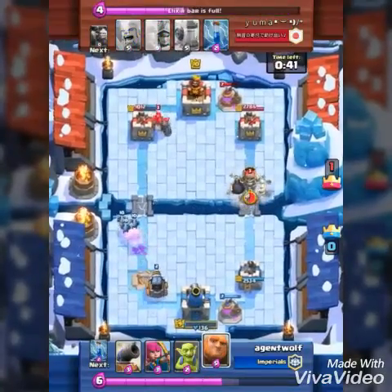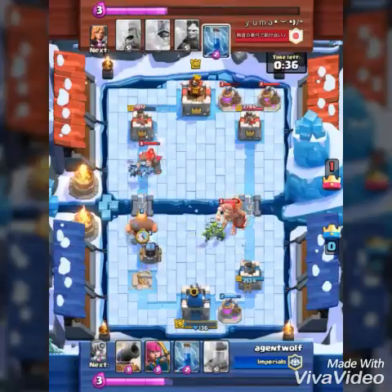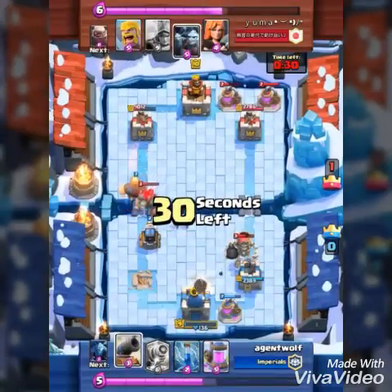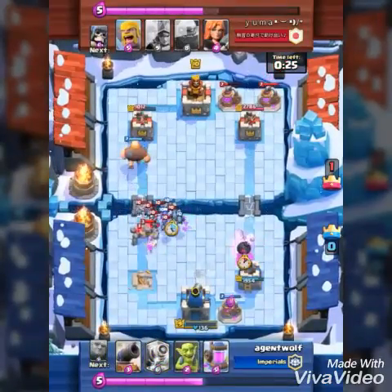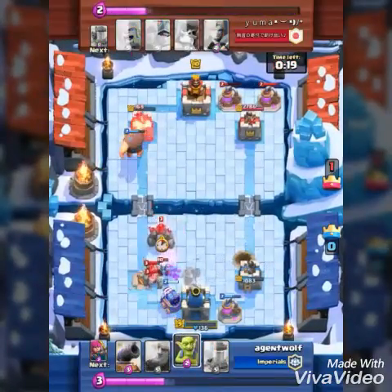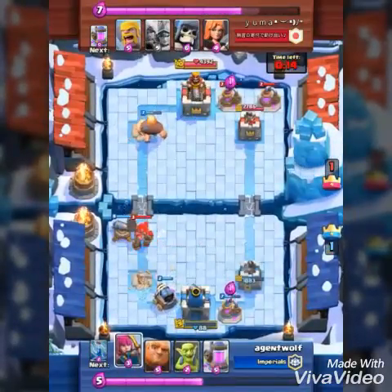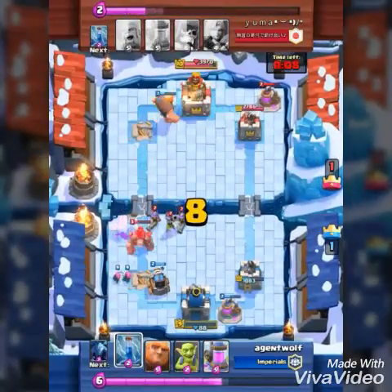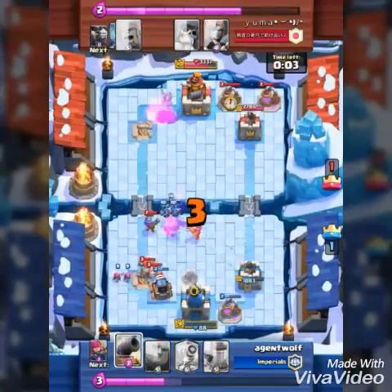At this moment I didn't know he had a giant skeleton — he drops it on the other side. I'm like, oh it's just a giant skeleton, it ain't gonna do anything. I drop my goblins, he zaps them. I drop archers too far back. He drops something, I zap it. I drop my minions — his minion horde kills them. I drop my Sparky and thankfully it kills everything. My giant just wrecks his tower. I put down a cannon because I haven't dealt with that golem yet, then put down archers.